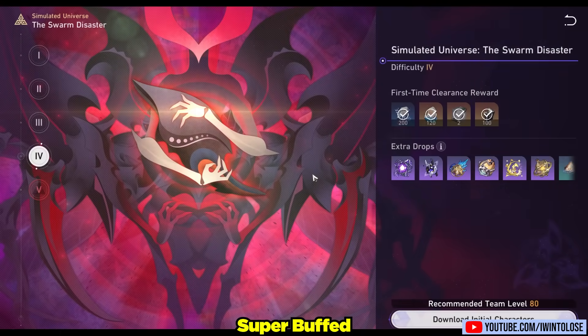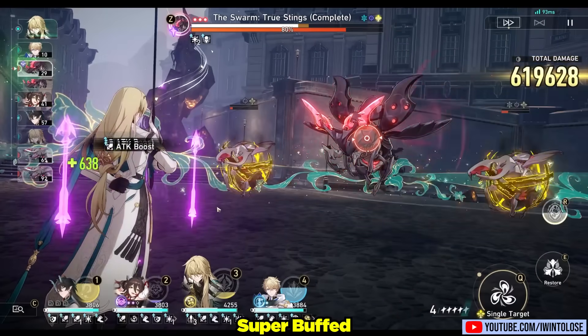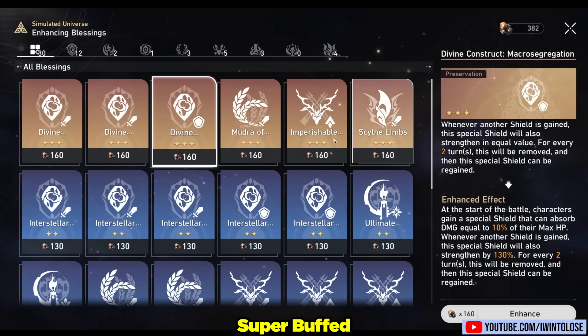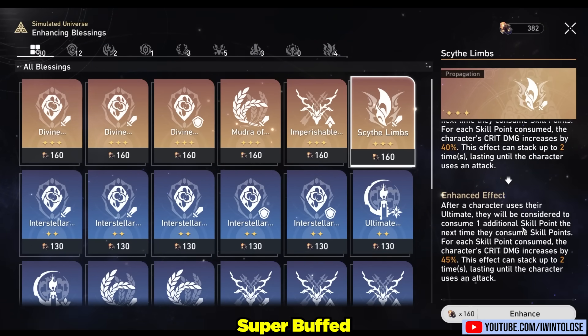Fortunately you get super buffed by the time you reach the final boss fight — the giant replicating bug — because you go through so many nodes and pick up so many blessings and curios throughout the entire run. Your characters are going to be stronger than they've ever been before thanks to all the insane buffs you gather.